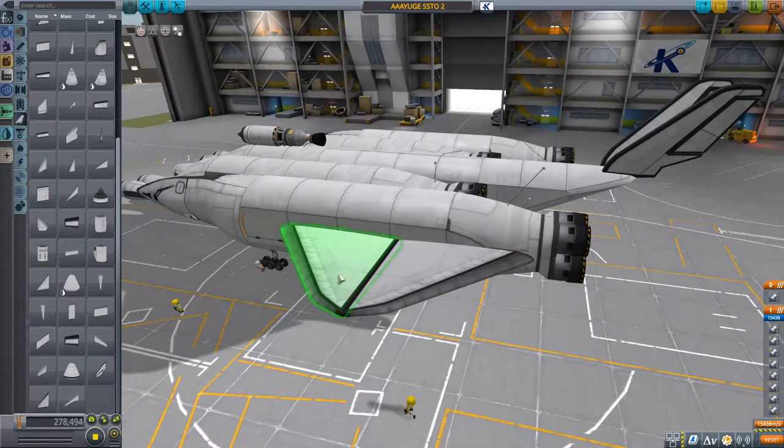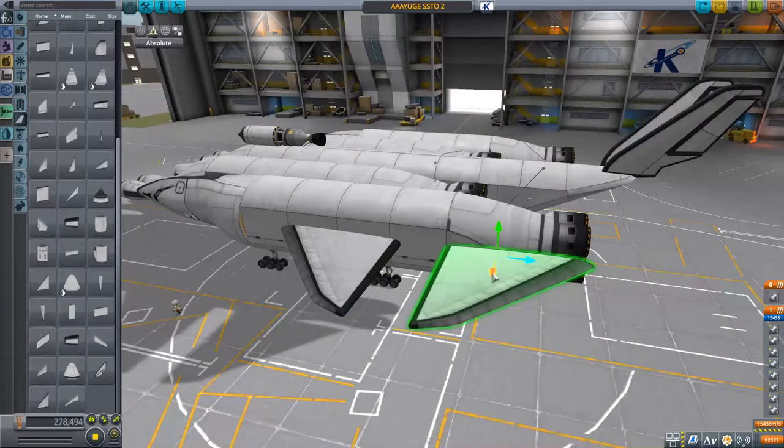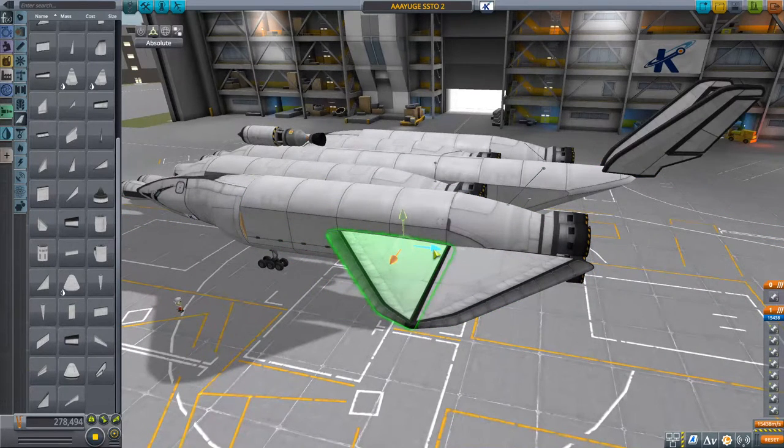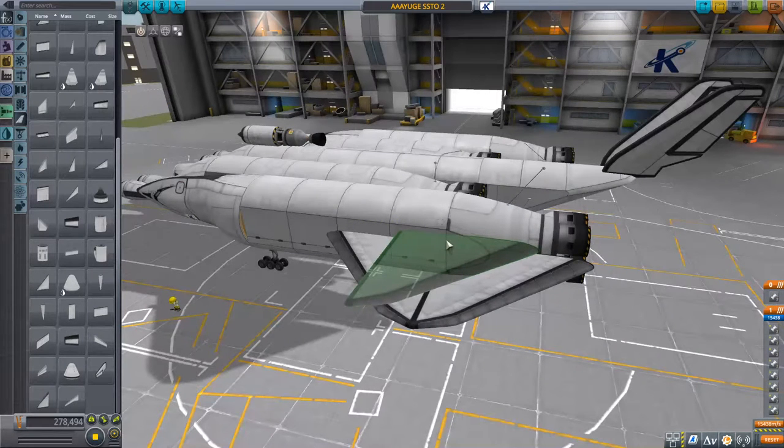I think that's what I'm going to do. So I'm going to go back to the wings - you can kind of double these up on each other. So I'm going to pop that there, and pop in another one. Like that.